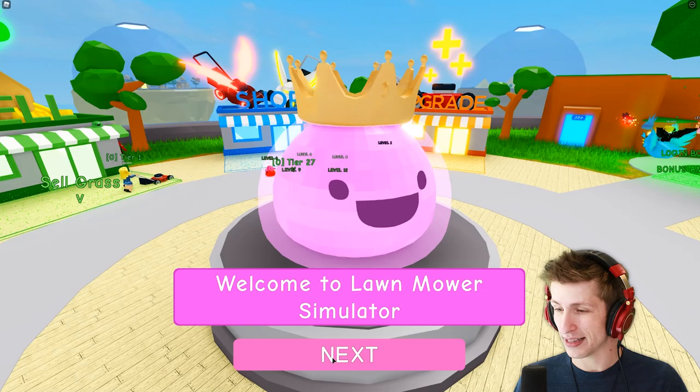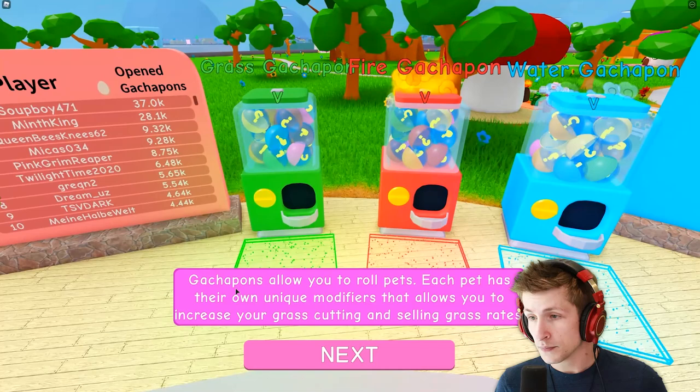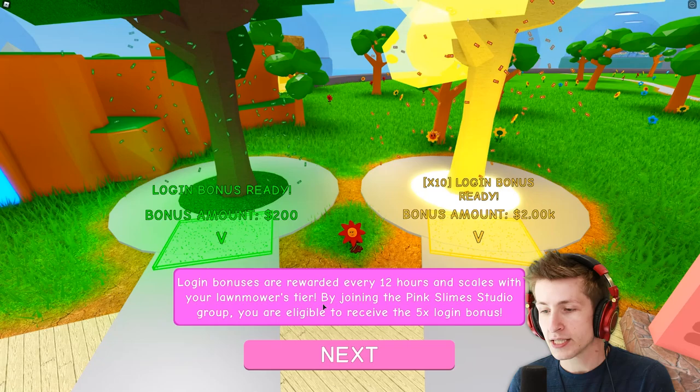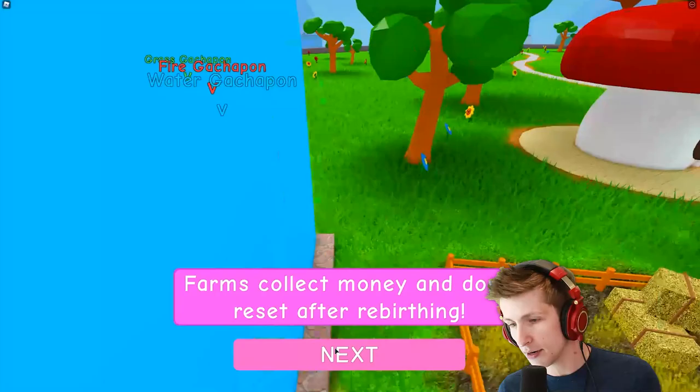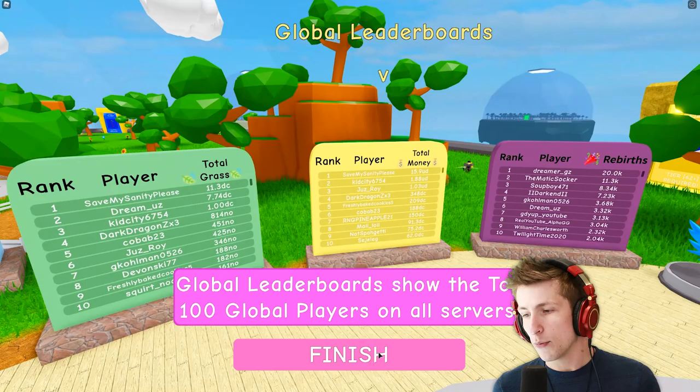Welcome to Lawnmower Simulator! The shops allow you to sell your grass, buy new lawnmowers, and upgrade your stats. These allow you to roll pets — each pet has their own unique modifiers that allow you to increase your grass cutting and selling grass rates. Login bonuses are rewarded every 12 hours and scale with your lawnmowers. By joining the Pink Slime Studio group, you're eligible to receive five times the login bonus. Farms collect money and don't reset after rebirthing. New islands are unlocked by increasing your lawnmower tier. The rebirth shop allows you to buy special items. The global leaderboard shows the top 100 global players.